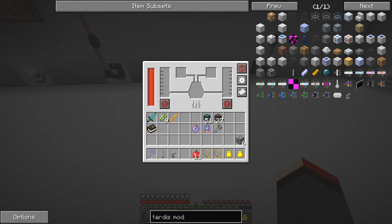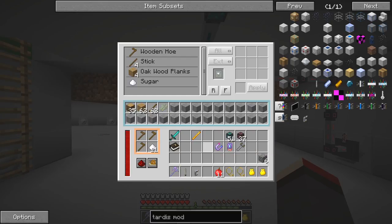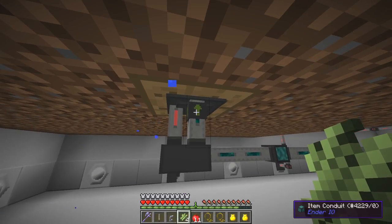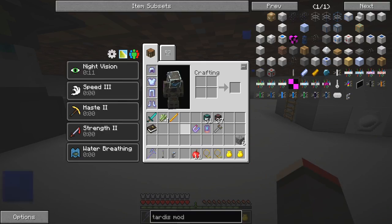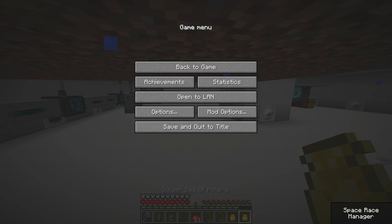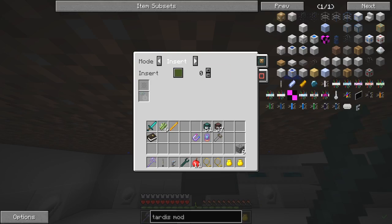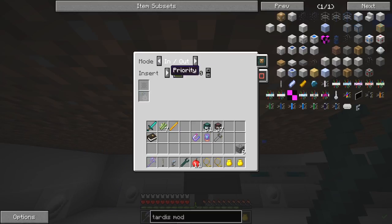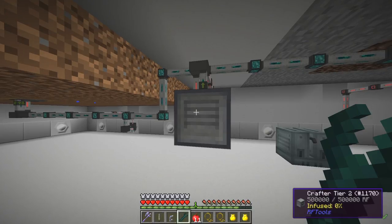We have got sugar cane as an output, but for some reason it's not taking these. It wouldn't be - I haven't configured this as an output yet, so this thing is probably full. Let's reconfigure this first of all. I'll use a wrench and reconfigure this one - I'll have this as both insert and extract, always extracting. I want input and output. It just still remembers the settings - the only thing that's going to be output from here is, I hope, sugar cane.